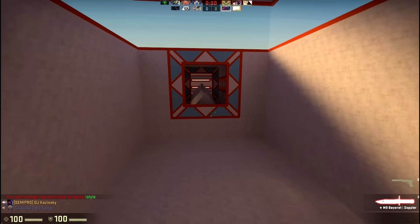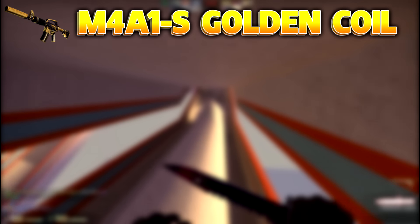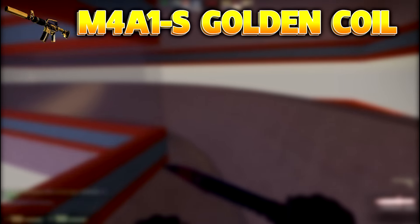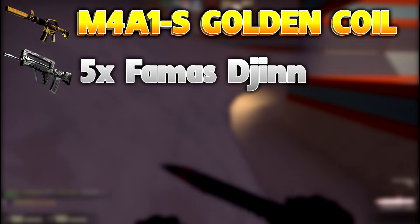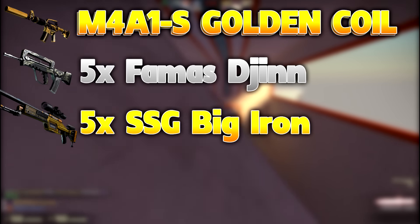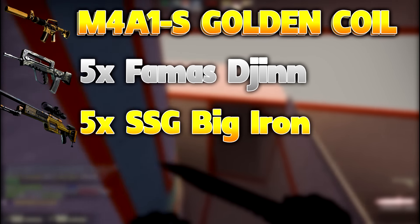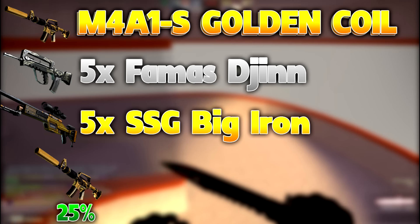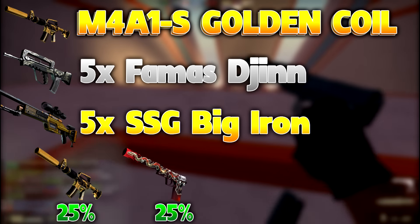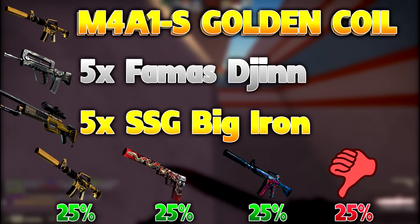Okay, so on a more serious note, let's begin these trade-ups. The first one is the M4A1-S Golden Coil trade-up — we're going for the field-tested version. You want to buy five Famas Zirka field-tested at about a dollar a piece, and five SSG 08 Big Iron field-tested at about two dollars a piece, spending about $15 total. You have a 25% chance of getting the Golden Coil and making $13, a 25% chance of getting the Kill Confirmed and making $5, a 25% chance of getting the Hyper Beast and breaking even, and a 25% chance to lose your money.